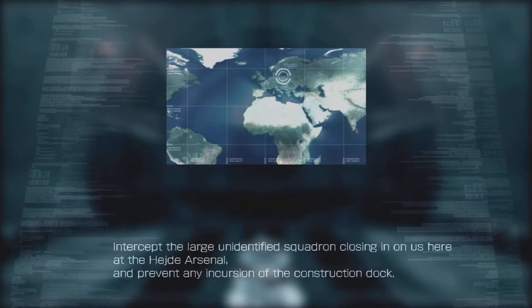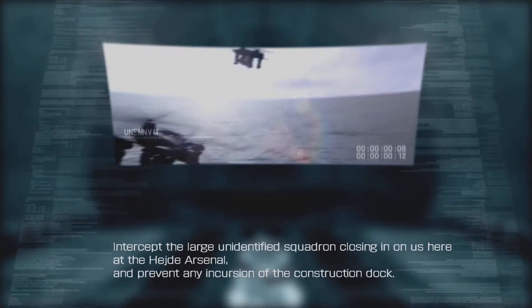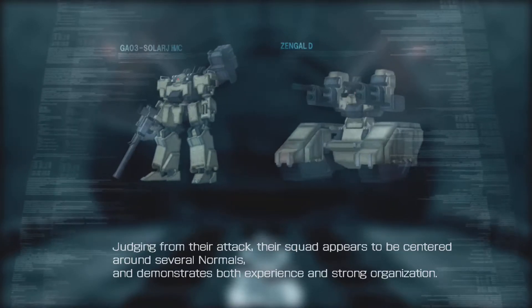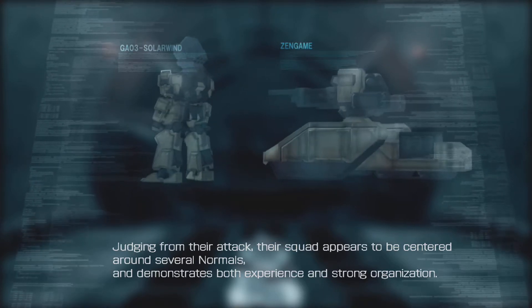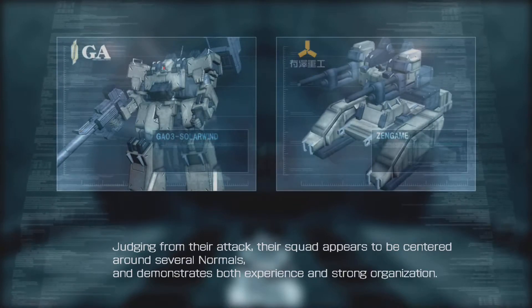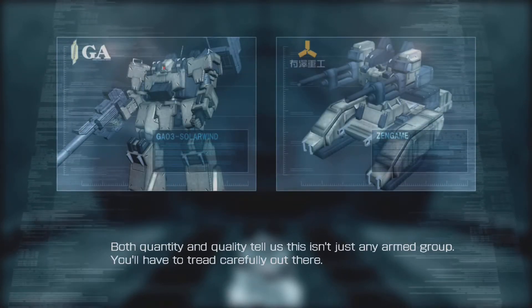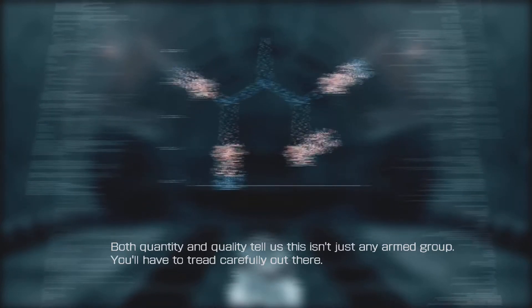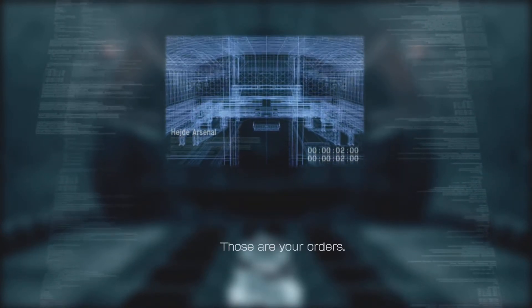Let's confirm the mission. Intercept the large unidentified squadron closing in on us here at the Hayda Arsenal and prevent any incursion of the construction dock. Judging from their attack, their squad appears to be centered around several normals and demonstrates both experience and strong organization. Both quantity and quality tell us this isn't just any armed group. You'll have to tread carefully out there. Those are your orders.